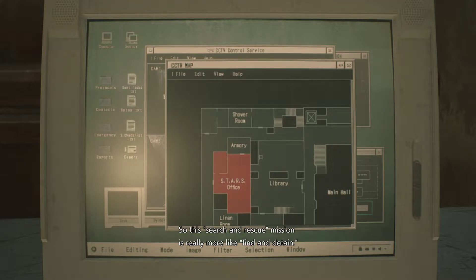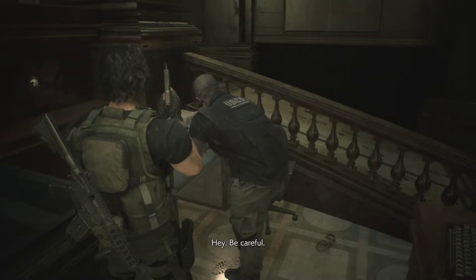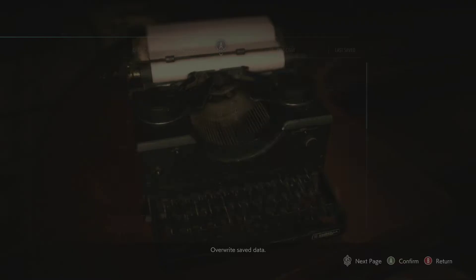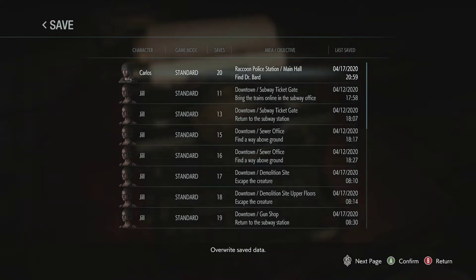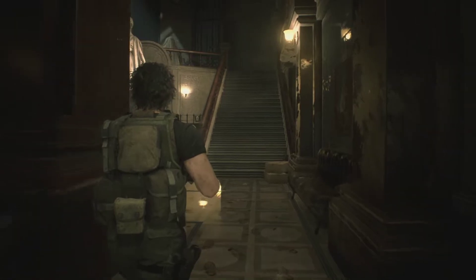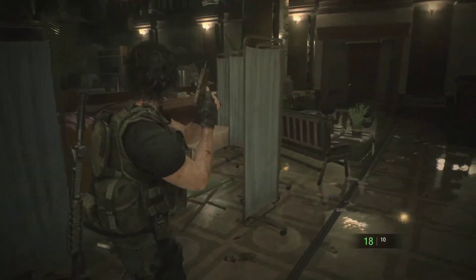Where'd that cop go? Don't know, don't care — we got a job to do. We probably should care. And then barge into the S.T.A.R.S. office. Let's find him and take him into custody. I've located the S.T.A.R.S. office. Remember, Bart has access to Umbrella's darkest secrets — he knows we'll try to keep him under our thumbs, so this search and rescue mission is really more like find and detain. You stay here and find out what's been going on here at the station. Call you if I find anything.